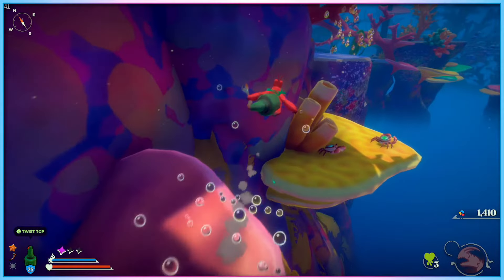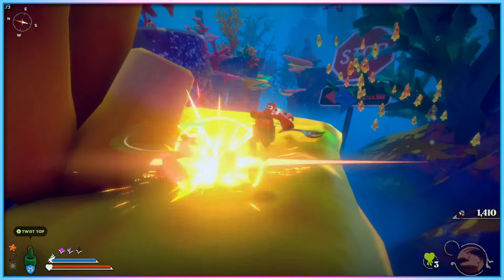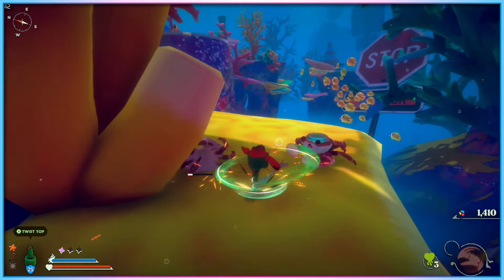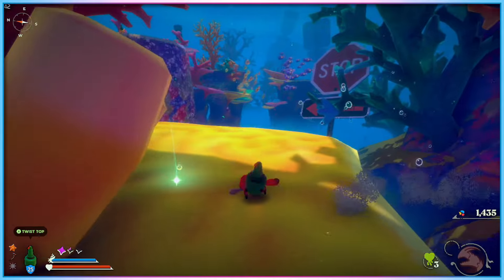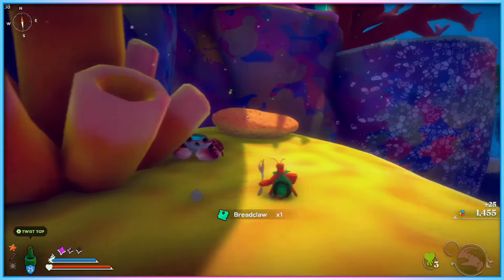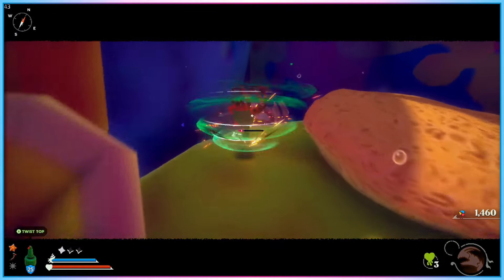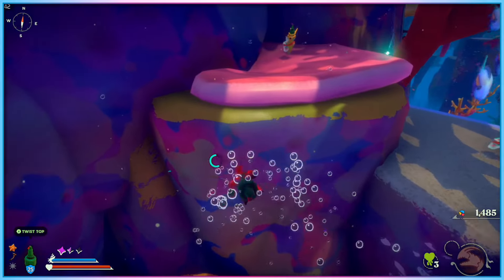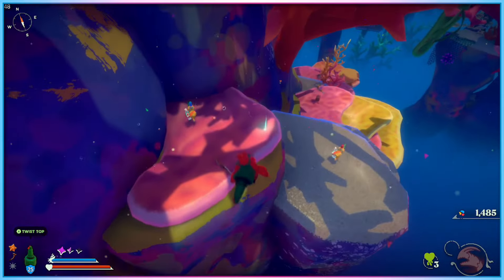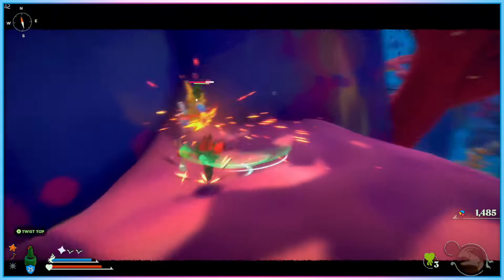While not 100% mechanically identical to a title like Dark Souls, Another Crab's Treasure clearly pulls a lot of DNA from the wider Souls genre. When Krill defeats an enemy, microplastics are dropped, which can be used to level up stats or as currency with vendors. Microplastics are dropped upon death with one shot to recover them before they disappear, tough boss fights litter the land, dodge rolls offer windows of invincibility, and you can spec into magic builds to harness spells from defeated bosses.